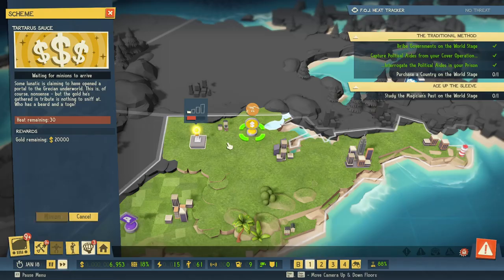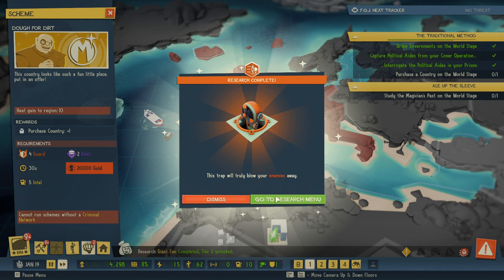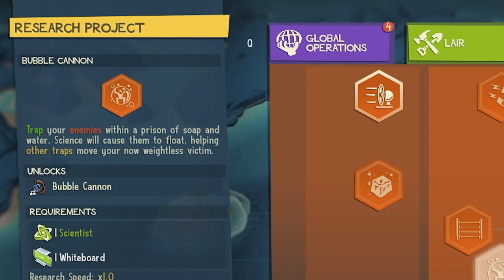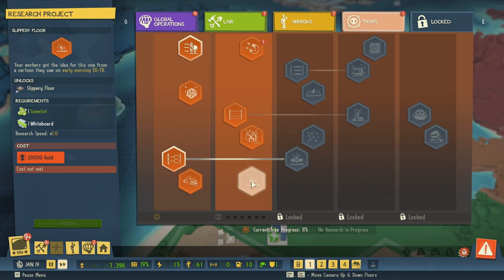The blowing trap! I definitely want that so I can blow them into something. What is this — a laser wall? And we have the bubble cannon! Soap water — science will cause them to float, helping other traps move your weightless victim. I could cause a wind to blow it into an incendiary wall. A slippery floor? This unlocks the pinball bumper. Bing bing bing bing — welcome aboard.